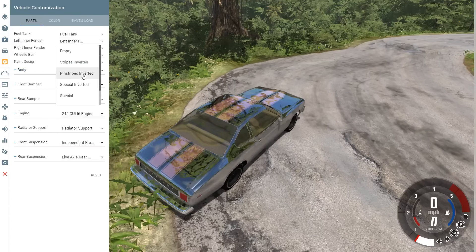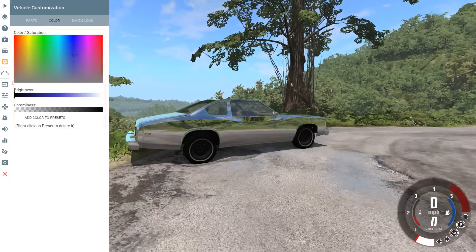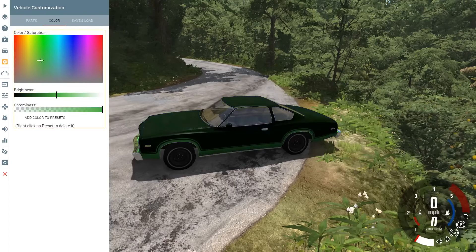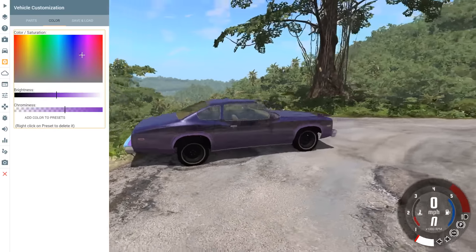Next is 'special inverted,' which has a trim on the bottom. When you change the color here it actually affects the whole car. A bright color makes the trim really bright. Then there's the regular 'special,' where the detail is always black no matter what color you pick for the car — those are the more practical ones unless you actually want a mostly black car.